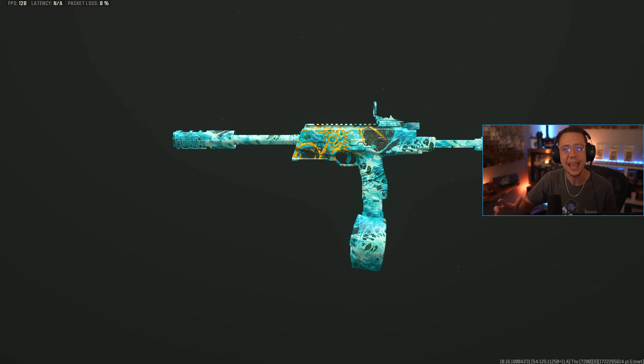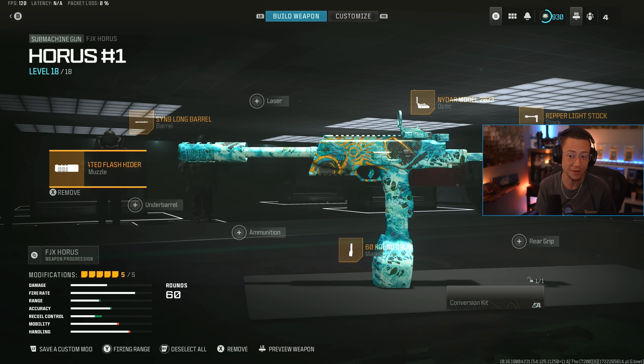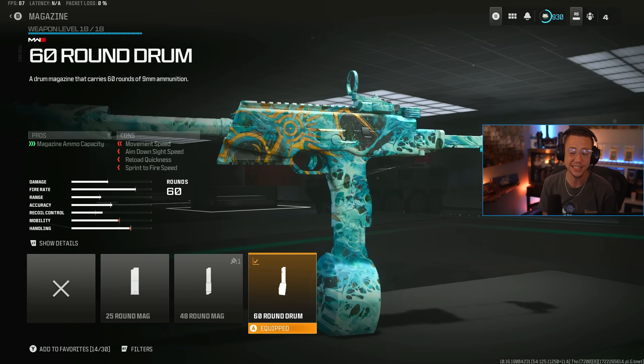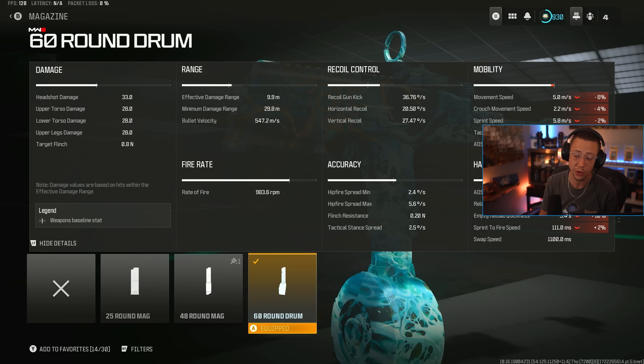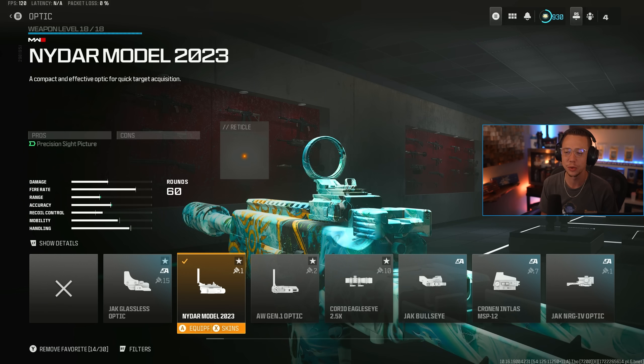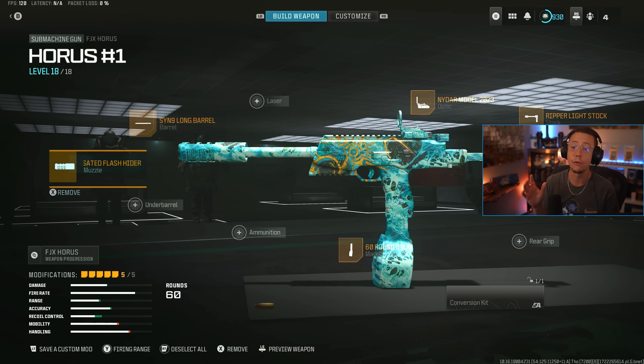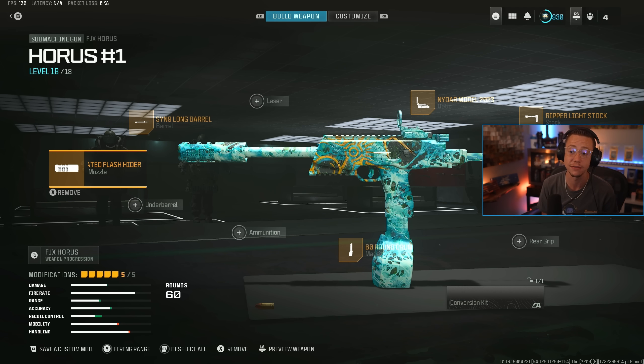Next up, we've got the FJX Horus. Yes, this did catch some range nerfs with Season 5 a little bit ago, but its first damage range still has the fastest TTK basically in the SMG category. So if you're talking true close range, this fits that definition very nicely. We got the Zem 35 Compensator on here. I like the Long Barrel extending out that damage range to about 10 meters for that faster TTK — kind of reminds me of the original Wasp Swarm back when Warzone first launched. Decent velocity, but also some better control out of that too. We got the 60-round Cinemag — 48 would be alright, but this thing's got a fast fire rate, so if you can use the 60, it's definitely worth it. NIDAR Model 2023, just don't really love the irons here. Then the Ripper Light Stock for some better strafe, general sprint to fire, decent movement. ADS could be faster here — you kind of just have to live with that — but for a good pre-aim based build, this is a really effective close range option.